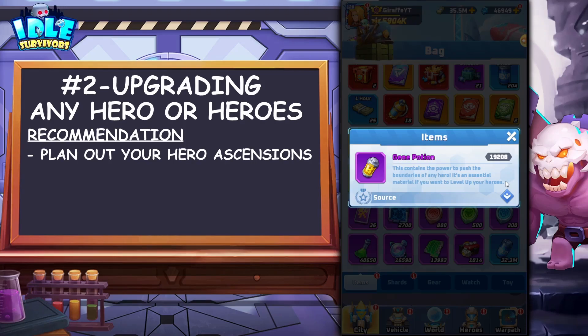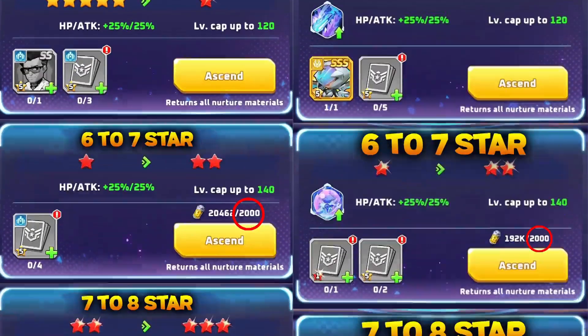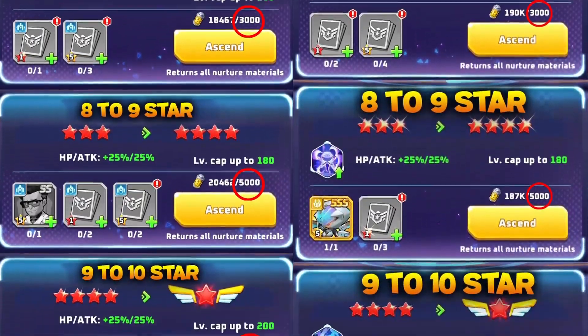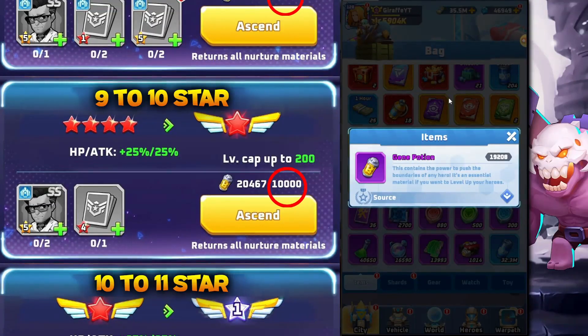I made a graphic of the exact cost to take a hero from five stars up to max, which is 13 stars — it'll be on the screen right now. There are two different versions as the rare faction heroes is slightly different. You'll notice each star level besides the first ascension from five to six requires gene potions, and the cost increases by a lot very quickly. The total cost of gene potions for one hero — factoring in the initial requirement plus the food cost, such as taking a hero from nine to ten stars which is 10,000 and also the food cost of building a nine star hero which is another 10,000 — comes to around 50,000 gene potions worth of food and 80,000 gene potions worth of requirement cost.